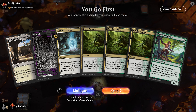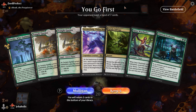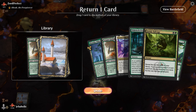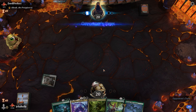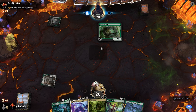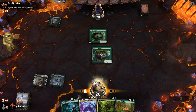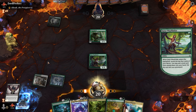Since we have no green sources, this is an easy mulligan. This next hand looks really strong other than not having a black source — we can keep this and put back a Temple Garden. The Satyr Wayfinder will find us a land, and hopefully put a vehicle in the graveyard. We found the land but no vehicle yet.